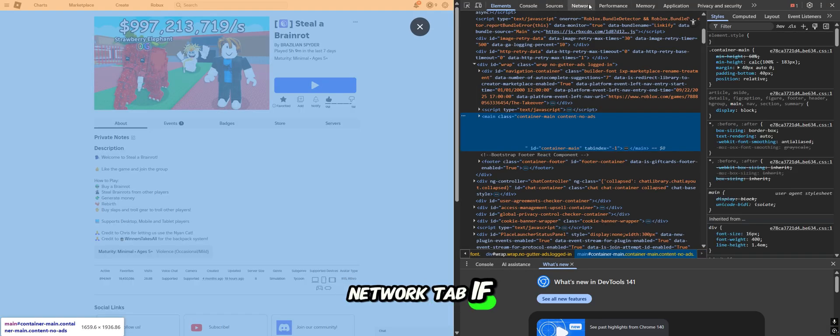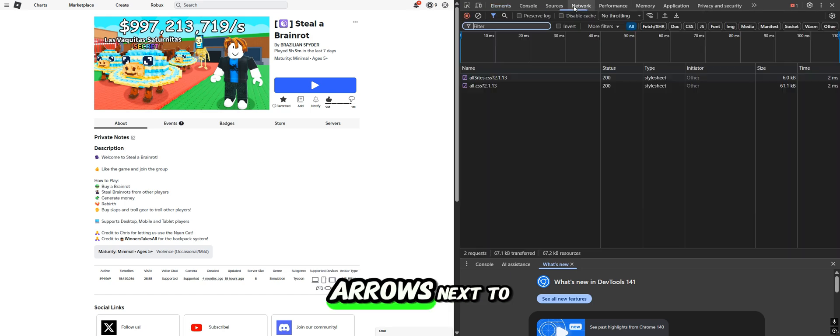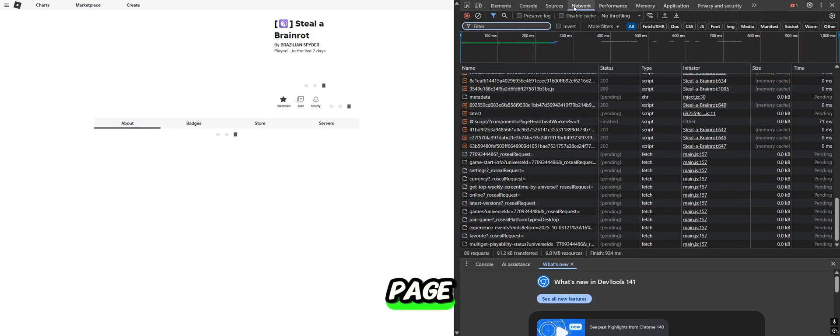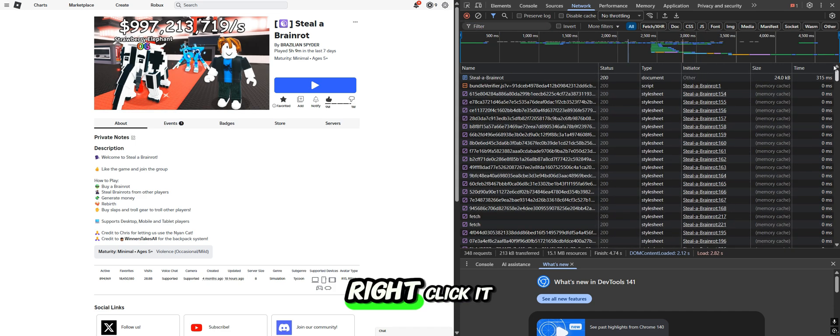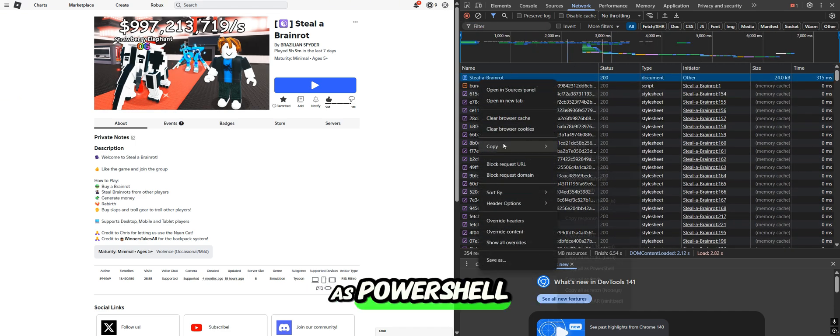Go to the network tab; if it's not there, click the two arrows next to it. Refresh the page, scroll up until you see the name of our game, right click it and copy everything as PowerShell.